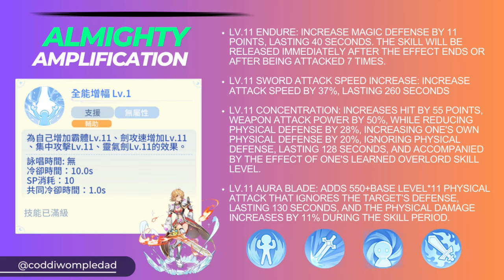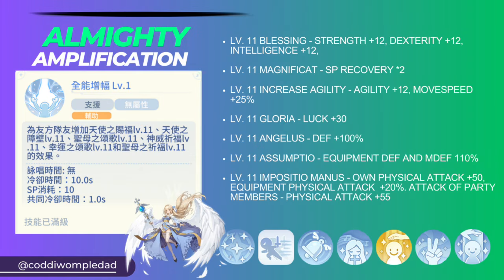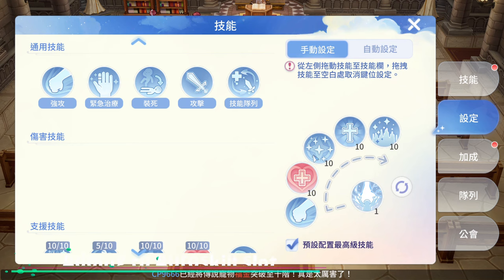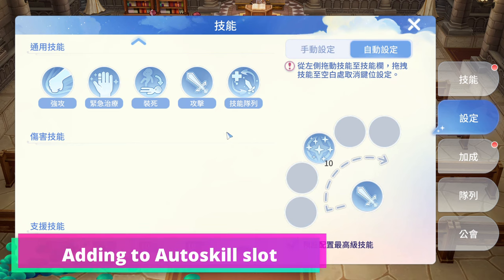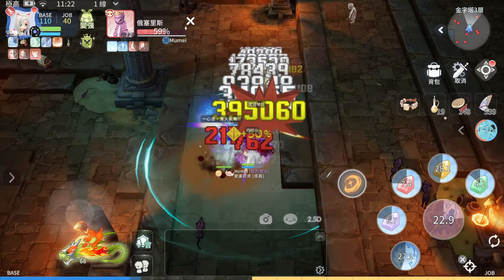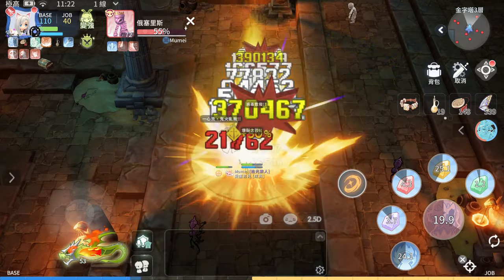Here's the list of skills that are included for each class. You can add the Almighty Amplification in the auto skill slot. However, take note of the skill duration of each buff, since Almighty Amplification needs to be recast again if one of the skill durations ends.